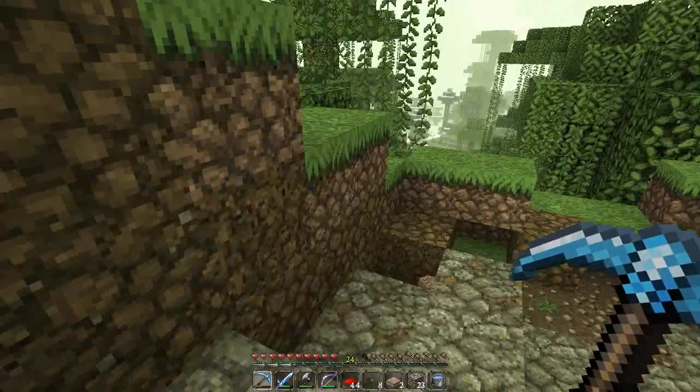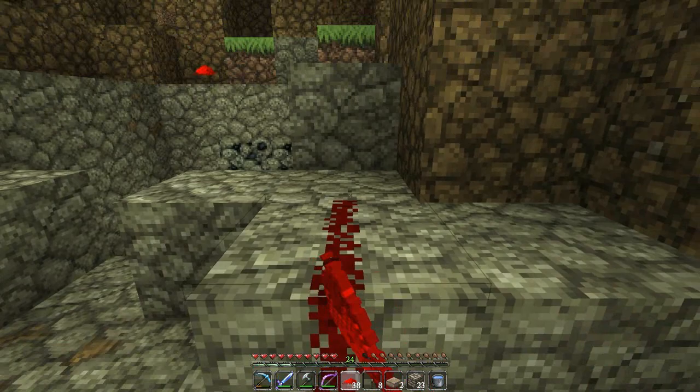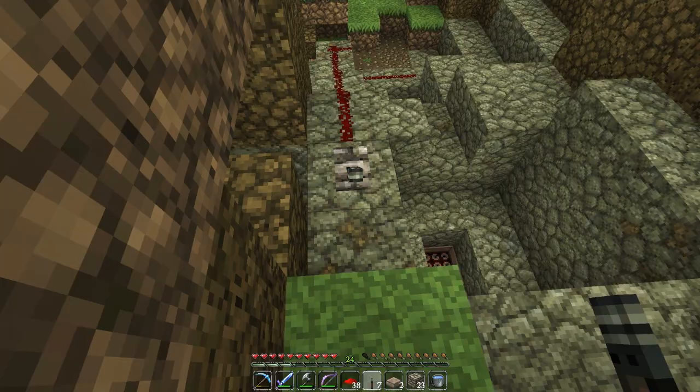Since the last episode I've also made a couple of adjustments around the mole hole. I've added a bit of slabbage to the mob spawner, which was suggested by one of you guys, to stop the endermen spawning in that cavity. Hopefully no more endermen are going to spawn in there now.